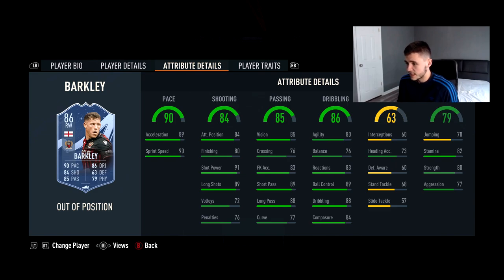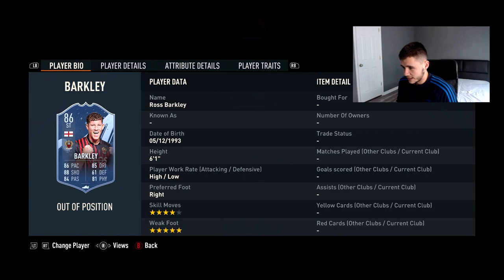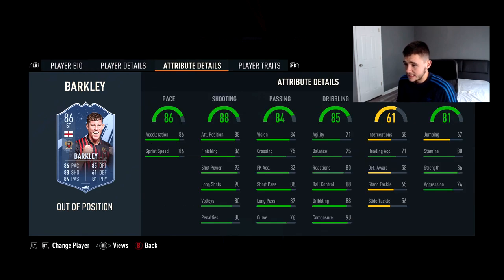The right winger also has injury prone and long shot taker traits, with 80 agility and 76 balance. He has 80 finishing on the right winger versus 86 finishing and 88 attacking positioning on the striker. Looking at the two cards overall — which would I personally go for? The striker has really bad agility and balance. The right winger is substantially better in those areas. As a striker, Ross Barkley is six foot one with four-star skill moves and five-star weak foot — a decent card, but his pace definitely needs a boost.